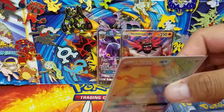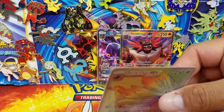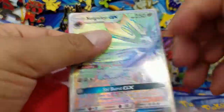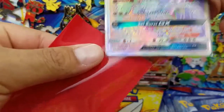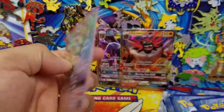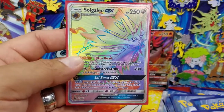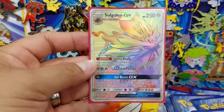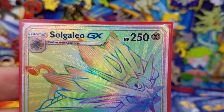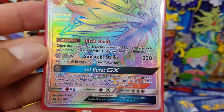This card I actually do need for my set, so we're going to go ahead and double sleeve this beautiful card. You always sleeve from the top to the bottom covering the card, then do the regular sleeve from the bottom to the top — and it's protected in two sleeves. I usually do this for all my ultra rares whether I'm selling them or keeping them in my collection. There is a Solgaleo GX Hyper Rare — such a beautiful card, look at that thing. It's actually cut pretty well too.